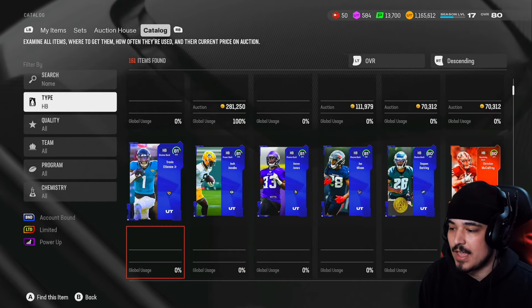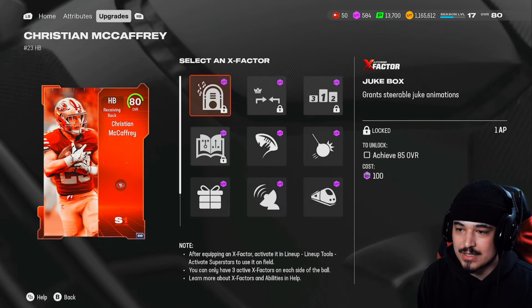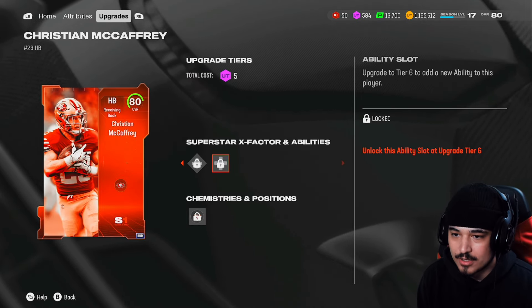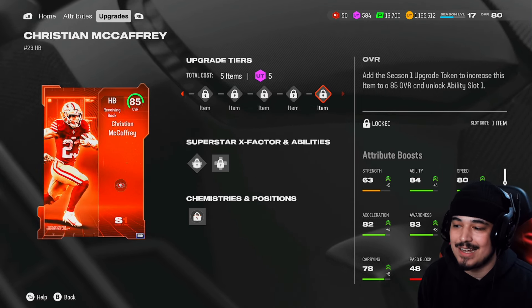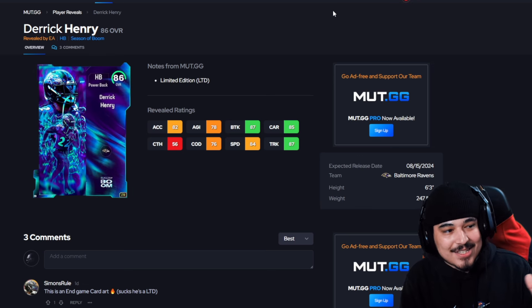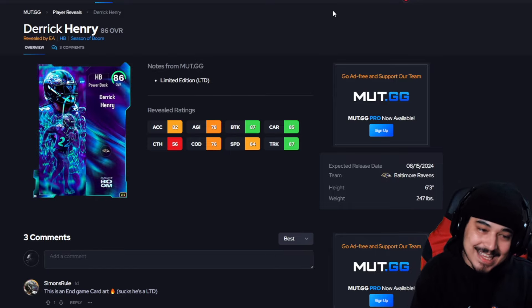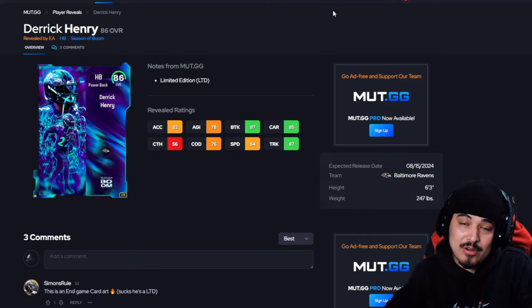The free field pass CMC is definitely in the RB1 conversation because he not only gets abilities and X factors, but he can also get up to 86 speed — and if you know how easy it is to build a theme team, that's pretty easily 87 speed on Christian McCaffrey. Over on mud.gg, there will be a strat card giving Derrick Henry plus 10 trucking and plus 5 break tackle, which is going to make his stats go crazy. He's a very north-and-south runner with lowish acceleration, but he's probably the card that best compares to the free running back we're talking about today.